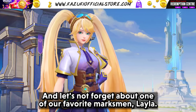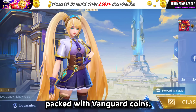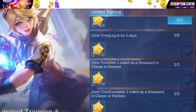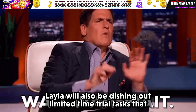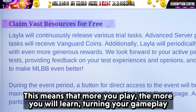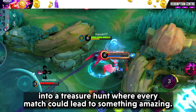And let's not forget about one of our favorite marksmen, Layla. She's got your back with tons of trial tasks that are absolutely packed with Vanguard Coins. Complete these tasks and you will see your resources stack up faster than ever before. Layla will also be dishing out limited time trial tasks that come with even more exclusive rewards. The more you play, the more you will earn, turning your gameplay into a treasure hunt where every match could lead to something amazing.